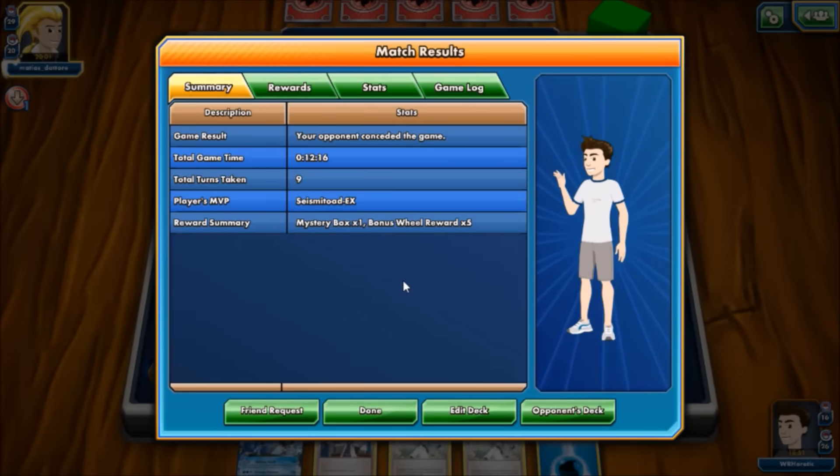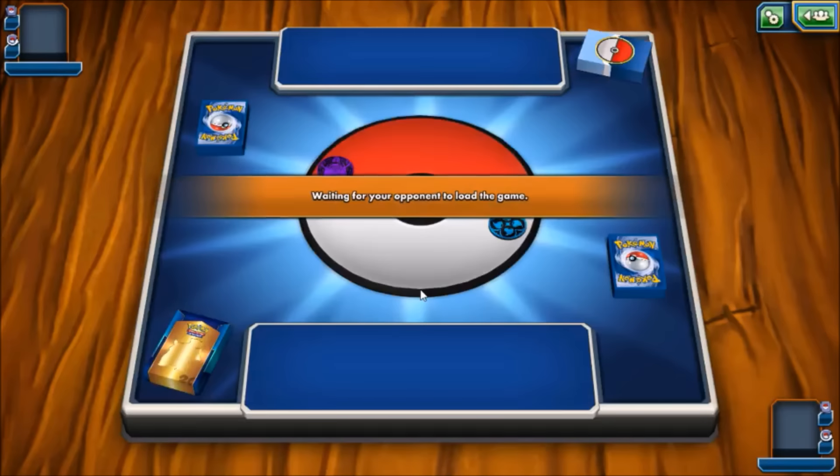Our opponent forfeits. It seemed like he had a pretty dead hand and we worked with what we had on board plus a couple top-draws. Not the prettiest game, but Seismitoad is kind of built to win ugly. A win is a win, and we made the item lock strategy work even though we missed it for a couple turns early on.